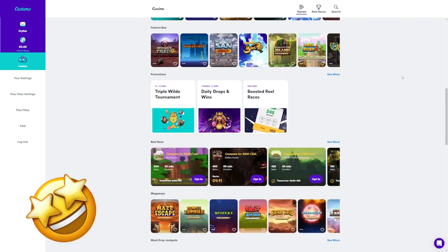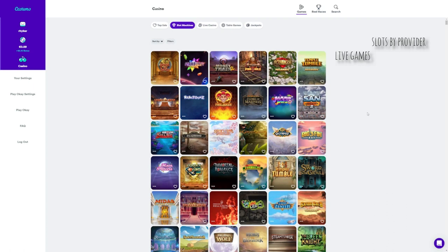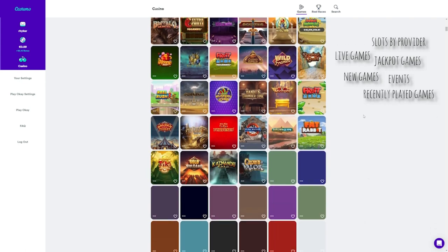Kazuma looks amazing. Everything you need is here. You can filter the slots by provider, check out live games or games with a jackpot. There is a featured page where you can find all new games, events, and the games you have recently played.